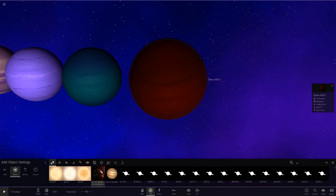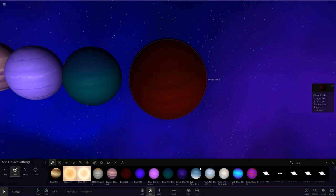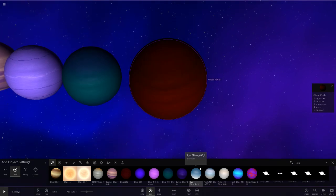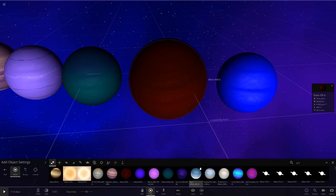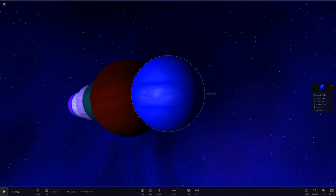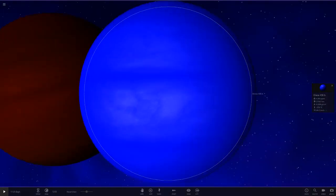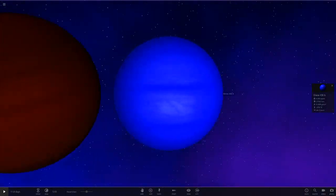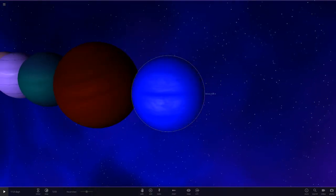Next up we've got LightLyra - I'm hoping I'm saying that name correctly. They've gone with a nice blue one. Wow, that looks like a really nice Neptune blue - that could almost work as a custom Neptune with a few bands and a few upgrades. That looks really nice.